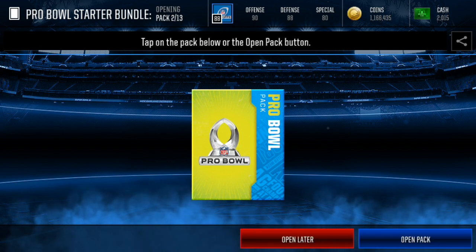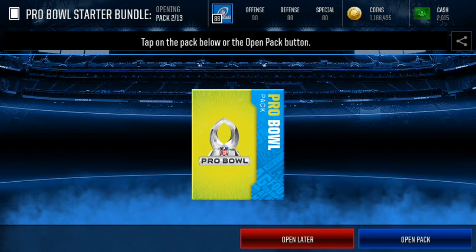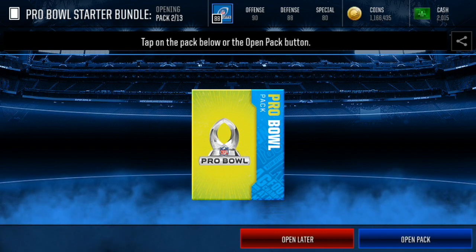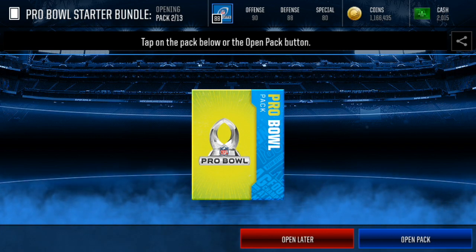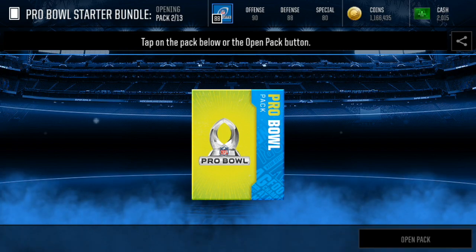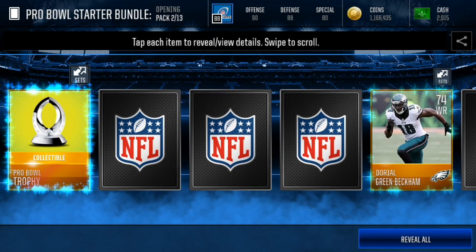So we've got some coaches and some locker items, and now we're gonna start getting into the packs. I think we've got 10 Pro Bowl packs and like two Pro Bowl power packs, so we have a chance of pulling some elites here. Let's get right into it and see if we can pull anything decent.